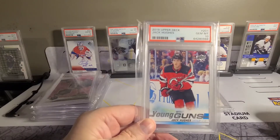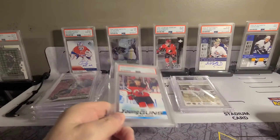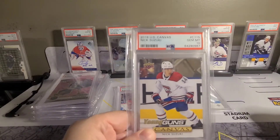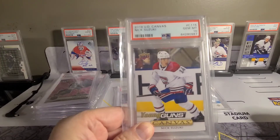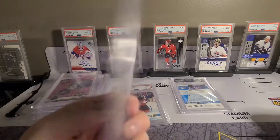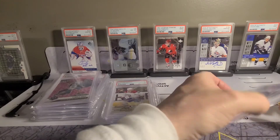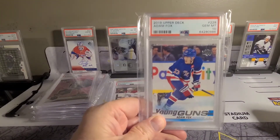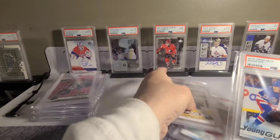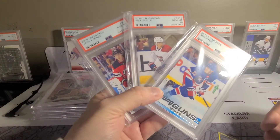I hit Jack Hughes in there and got a 10 - these are going for about $330 Canadian right now, so that definitely paid for itself. I hit a Nick Suzuki canvas in the same box, sent that away, and got a PSA 10 - kind of a nice card actually. And then Adam Fox, who's absolutely on fire this year - I got a PSA 10 on him too. Not only did I hit three really good young guns in the same box, but they all got PSA 10s.